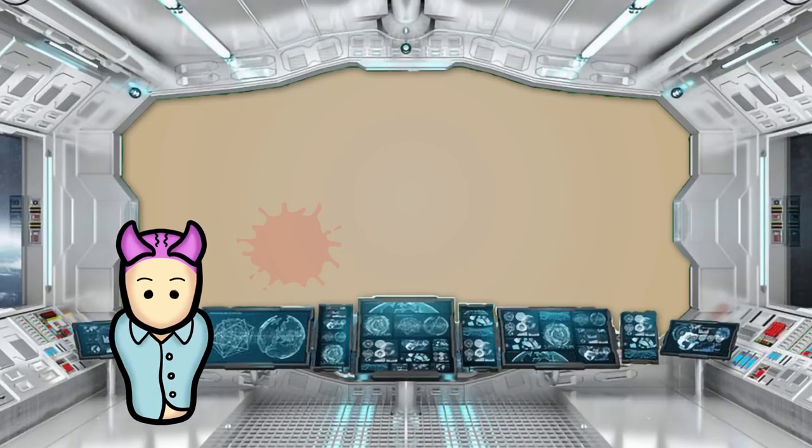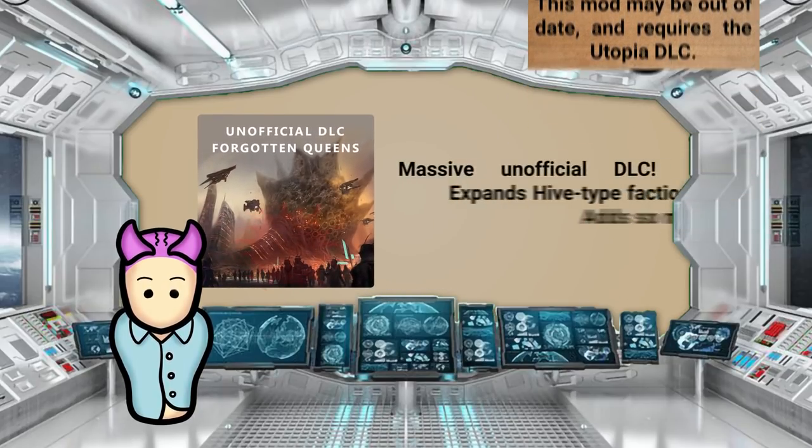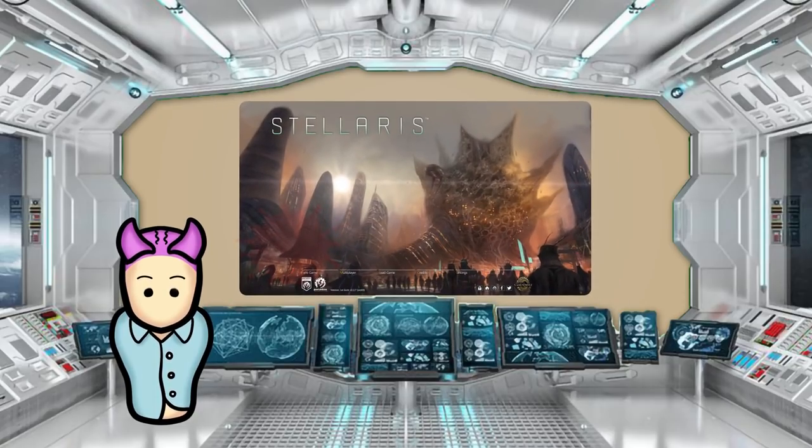On the opposite end of the spectrum in terms of mod size is the Forgotten Queens mod. It's a massive, unofficial DLC-esque mod collection by Complex that adds loads of new content to hive-type factions. When I say a lot, that isn't hyperbole — Complex stuffed all his mods into one big expansion pack. There's even a new main screen.